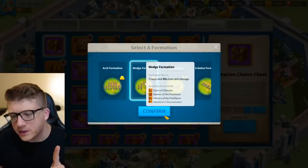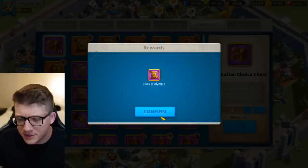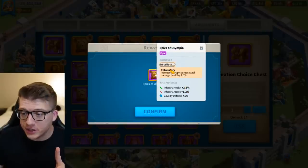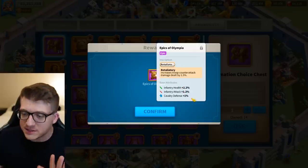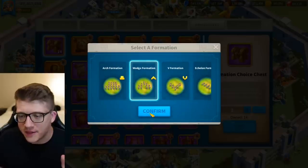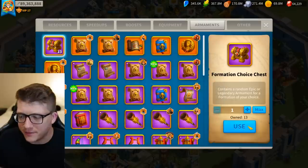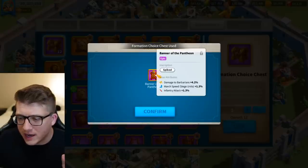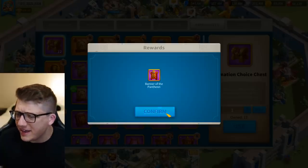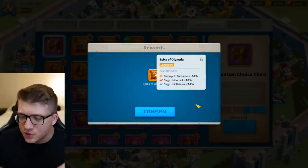Alright, let's do the formation choice chests. We're picking the wedge formation. We get Epics of Olympia - garbage. All damage is good but the rest is trash. Let's open again - wedge formation. Okay, increased counterattack damage by 1.5% - this is actually solid, a good infantry piece. I'm gonna lock that right away. Let's open again - banner of the pantheon, absolute trash. Banner of the pantheon again: 2.5% attack and 1.3% infantry attack - it's okay.